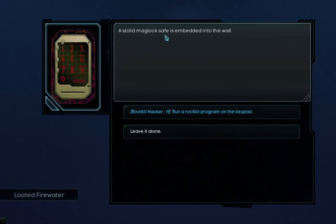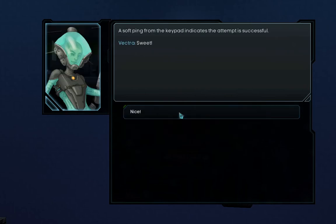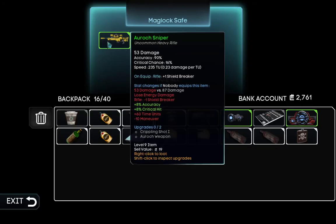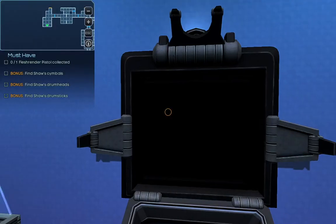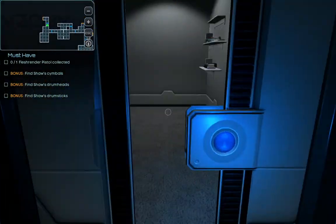A solid mag looks safest embedded into the wall. Let's have Vectra do her job. She opened it. We got an Auro Sniper, a heavy rifle. Let's take it with us. Things are starting to look less dismal — they actually were looking pretty good from the beginning.